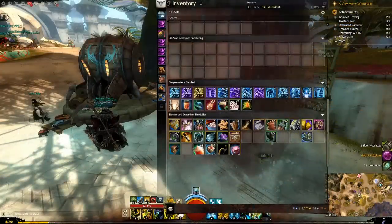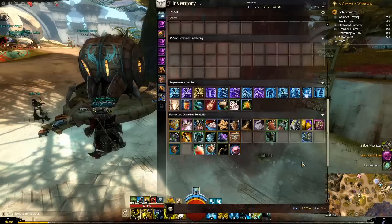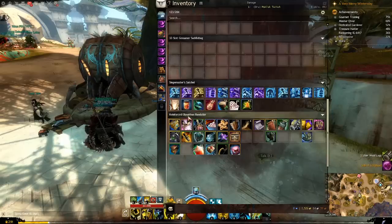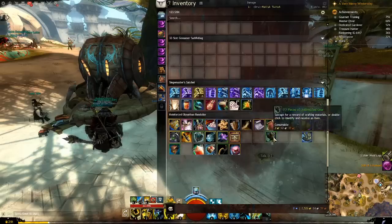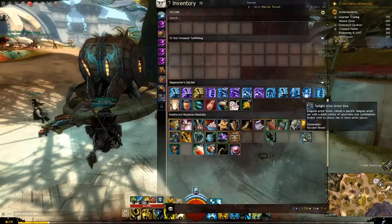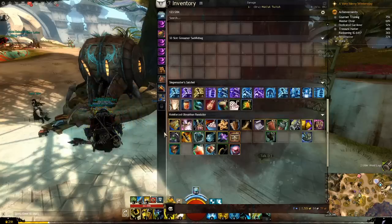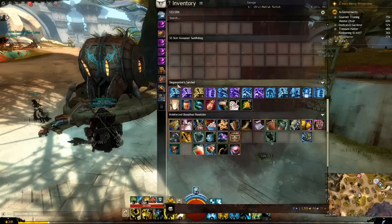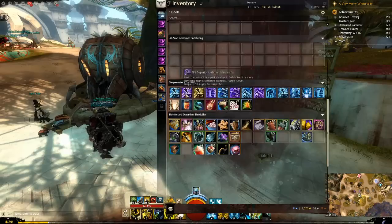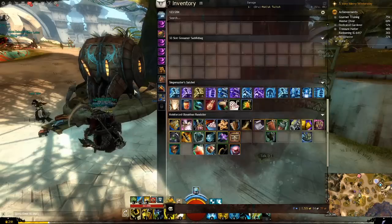Special bags: some bags will automatically collect loot of a certain type. For example, the Reinforced Olmakhan Vandal automatically grabs containers when I loot them — so bags, boxes, chests, etc. all go to that bag if there is room. The Siege Master's Satchel from World vs. World collects consumables, so food, blueprints, etc. go there first. This isn't anything major, but it is worth mentioning.